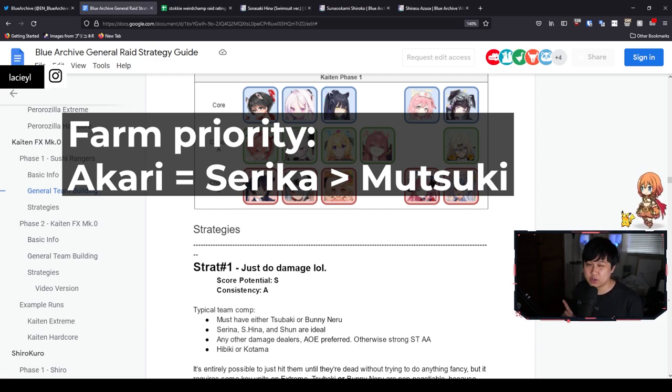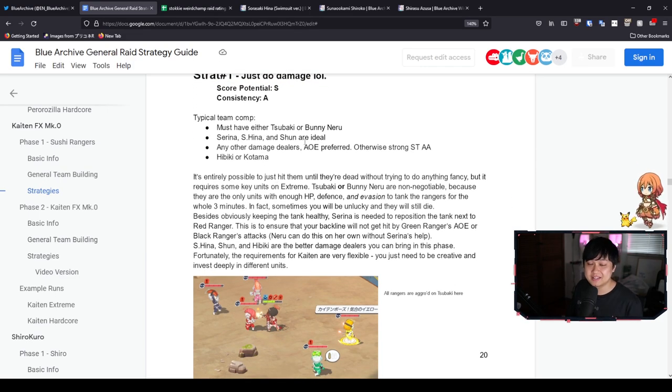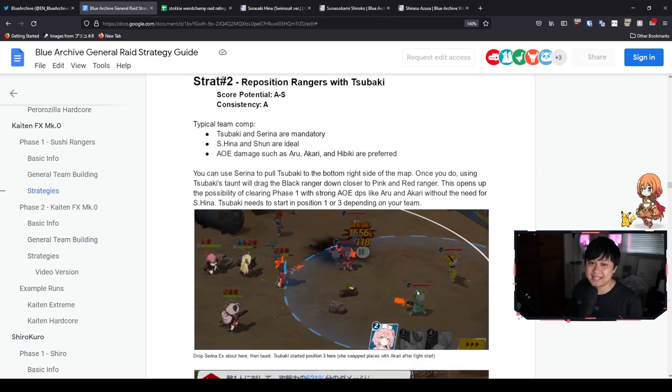For Phase 1, there are several strats. Strat number one: just do damage — exactly what it sounds like. However, as you can see from this image, Tsubaki is ultra important. She's going to be handling all five of the Kaiten Rangers, so gear priority on Tsubaki is ultra high. She really needs to tank for the whole three minutes. The positioning is interesting because Akari can certainly hit the group with AoE, and potentially Aru as well if they're close enough. That leads into the finer methodology called 'Reposition Rangers with Tsubaki,' which is strat number two.